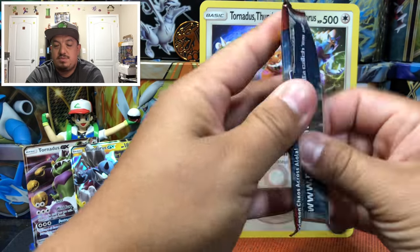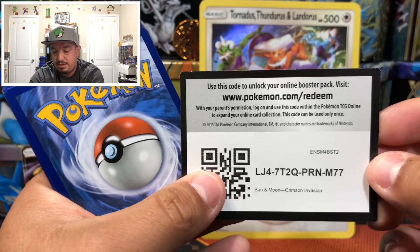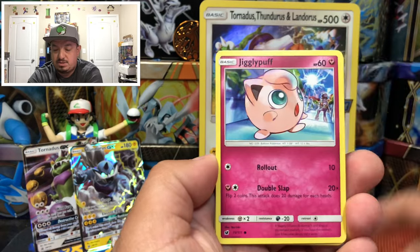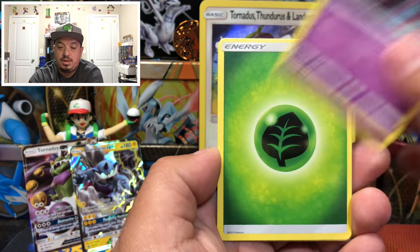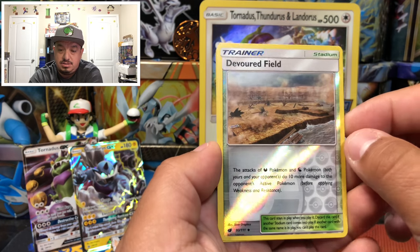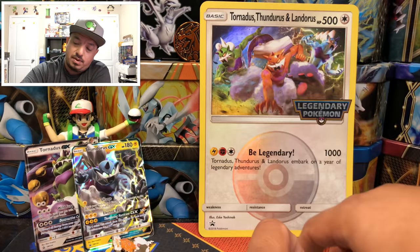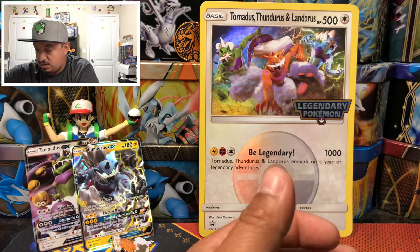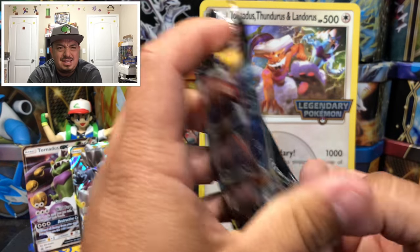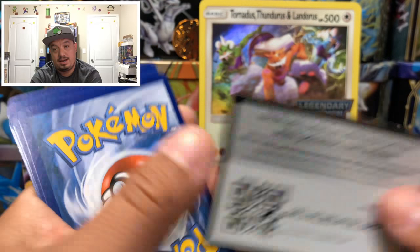Let's get started with Crimson Invasion right there — six booster packs, I hope we get something good. There's the code card. We have an Exeggcute, Jigglypuff, Houndour, Spoink, Kakuna, Starmie, and a Mamoswine — that is the rare non-holographic card. So this one's gonna go right there onto Forbidden Light, with Greninja on the front. There's a hyper rare Greninja and a full art Greninja in the set, but of course we get a green code card, so we're not gonna pull that Greninja.